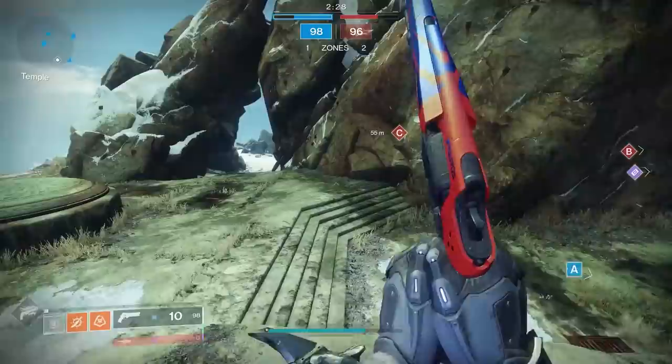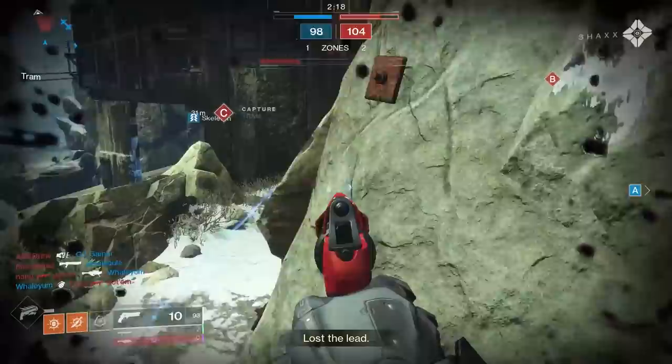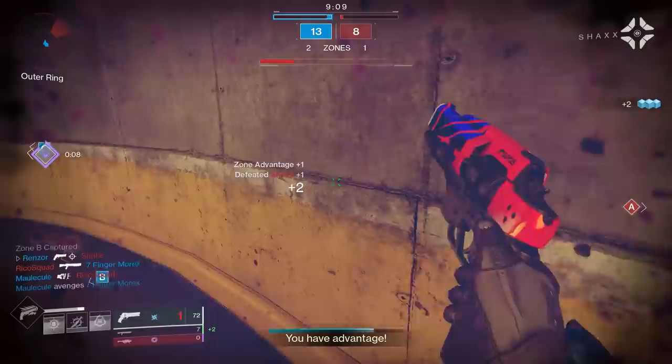Some of the gameplay you're seeing right here is quite deceptive. How is this weapon with a one-second time to kill looking so crispy? That is something I want to bring up about 180 round per minute hand cannons, or more specifically, Nature of the Beast. It is quite crispy — meaning you're able to land crits with little to no effort. Maybe it's the aim assist being 81 on this weapon, which is actually pretty ginormous.